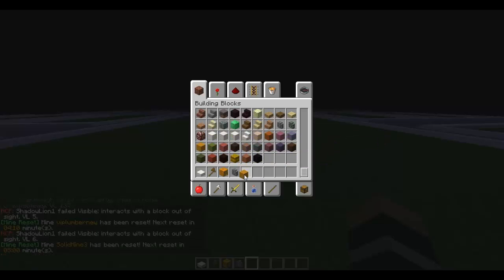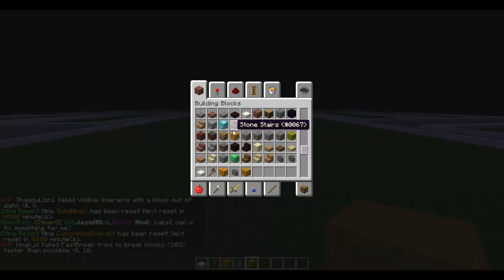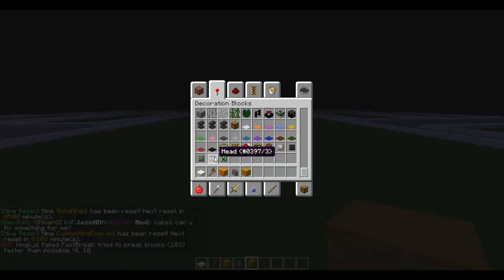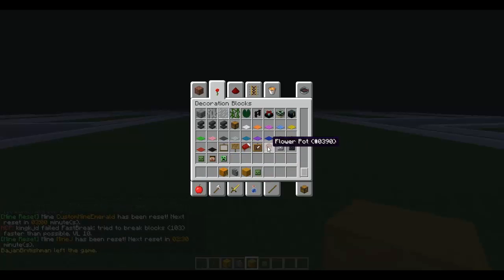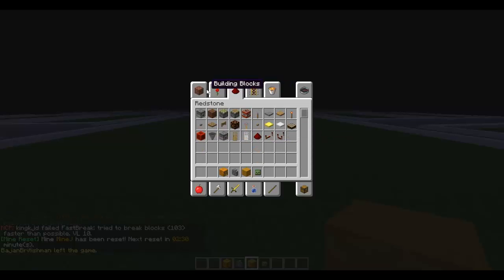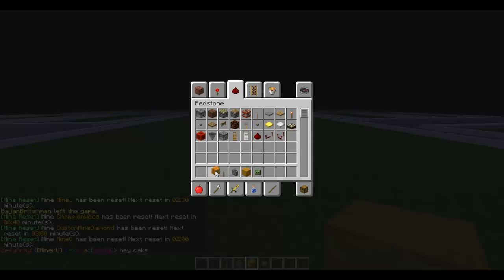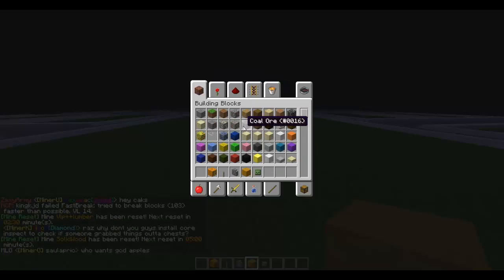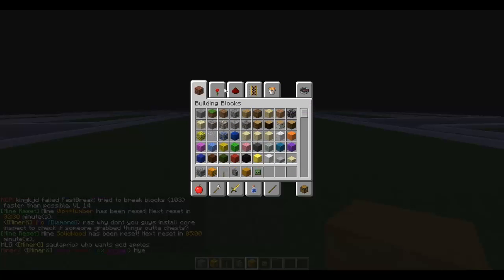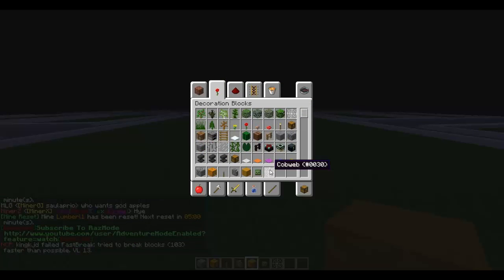We definitely need some yellow stained glass and some zombie head stubble. What else can we use? Some levers maybe? Oh yeah, we can big time. We need some cobblestone and some cobweb.